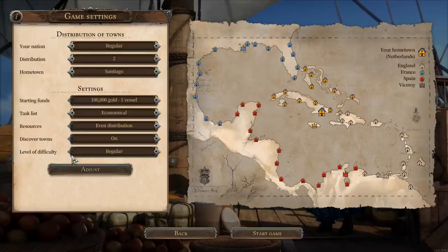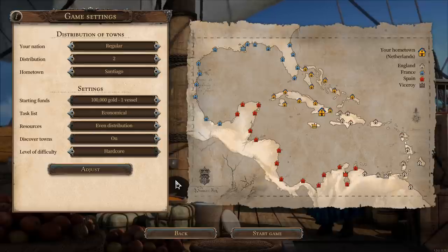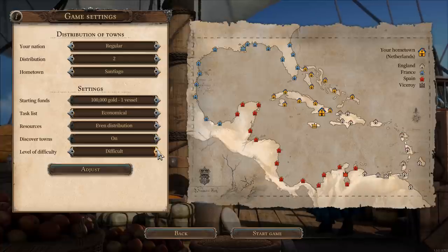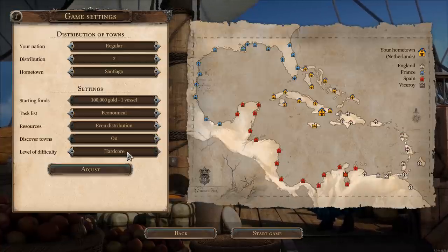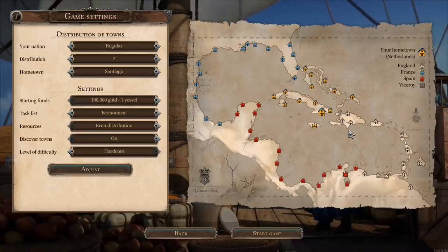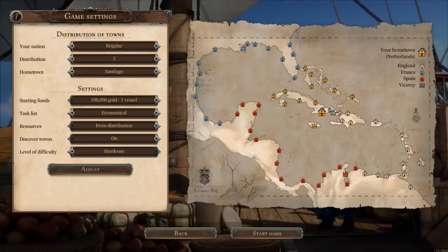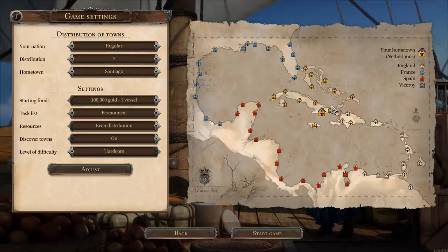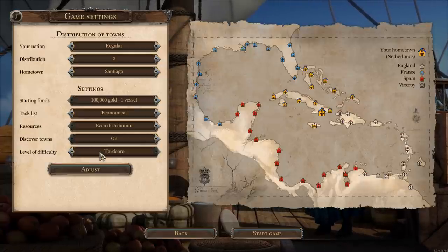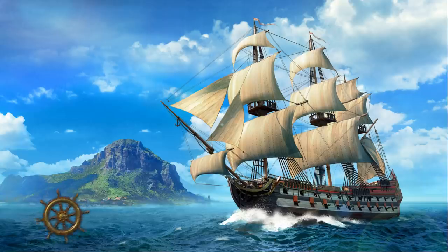There are three difficulty settings: regular, difficult, and hardcore. There's a big difference between them. If you play on hardcore, you don't get a lot of the automation features for trading, which means it's time to get your Excel spreadsheet out — you'll be recording lots of prices and what towns sell what products. For this one, I'm just going to play on difficult. Let's start the game.